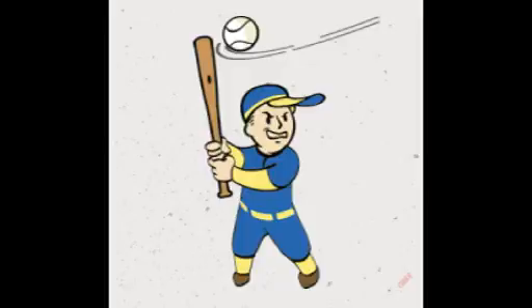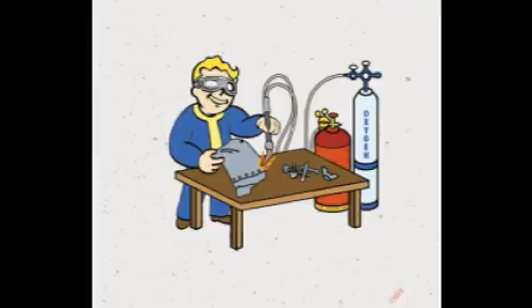Moving on to level three Strength: Armorer. This has four tiers — rank two requiring level 13, rank three requiring level 25, and rank four requiring level 39. Each tier increases the rank of armor mods you can apply to your armor, whether that's Power Armor, combat armor, raider armor, or any other type. Getting the max level is a great thing to have if you use any armor.